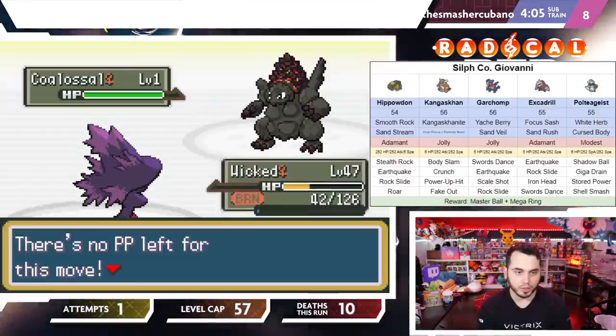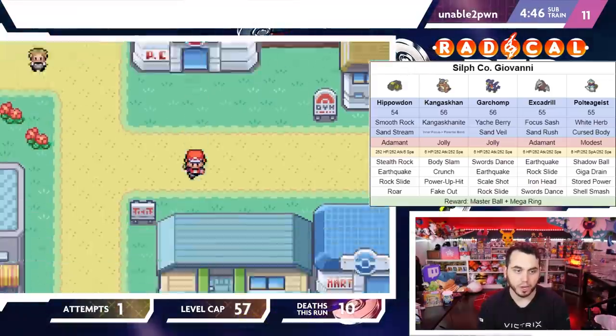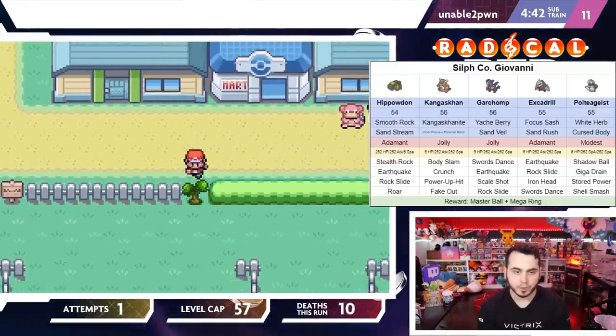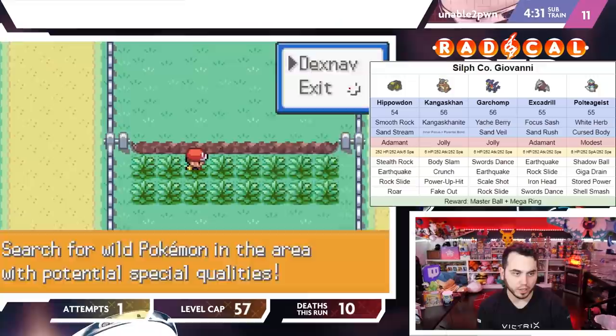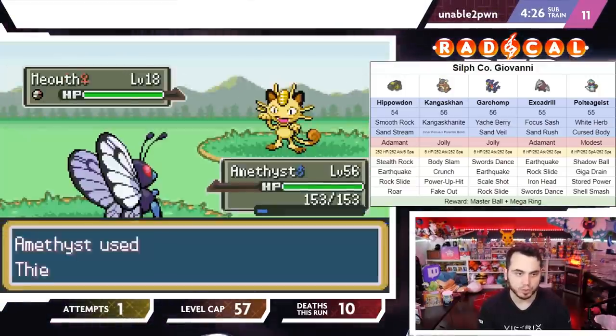I've got to go steal some Nuggets — that's probably our best play. Look at this box of power; we have a really good box. That's one of the things I feel really confident in about our playthrough — we have an incredible PC right now. If there's one thing that keeps me feeling like this could be the run, it's that we have a top-tier PC.